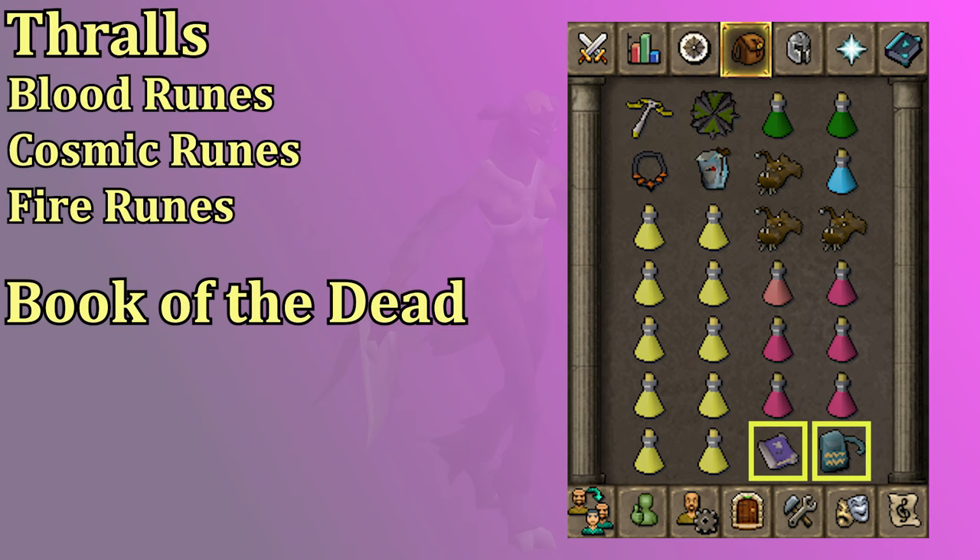In the inventory I have a Rune Pouch with Blood, Cosmic, and Fire Runes, and then I have the Book of the Dead so I can use Thralls. Thralls are very good for DPS during the fight, but again if you don't have enough brews early on, you could leave the Thralls at home.